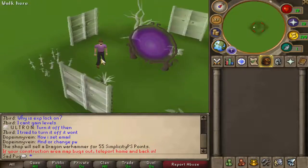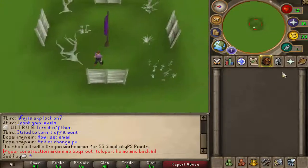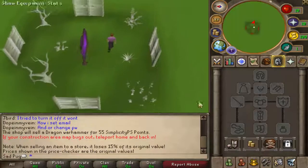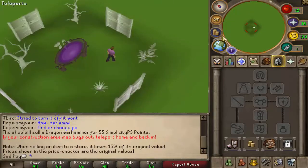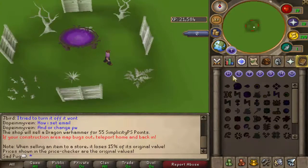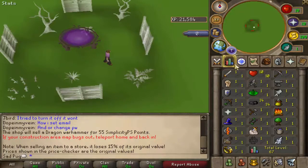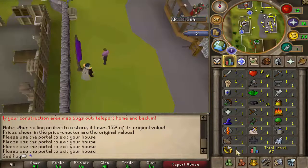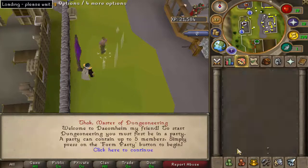Pure distraction area, map out, just teleport home. Alright, cool. So we're gonna need some money for this, let me find a way to get money. Is this the price checker? Oh no, I thought that was gonna do something with the money pouch, because apparently there is a money pouch. Okay, that's cool. What about Dungeoneering? How do we do that? Is this one of those servers where you can click your skill and then you go to it? I think it is.